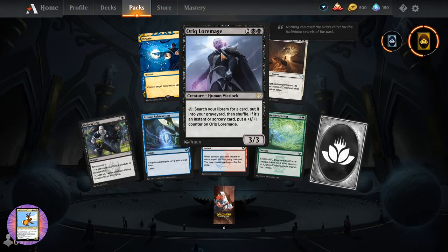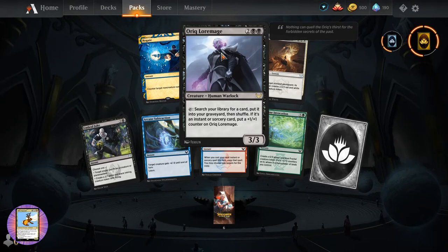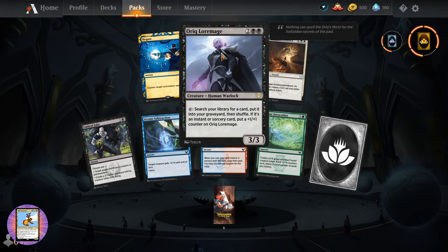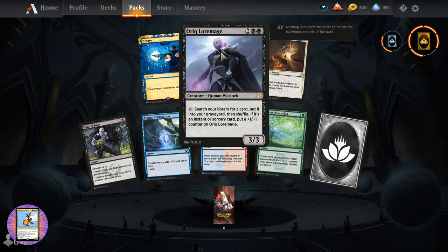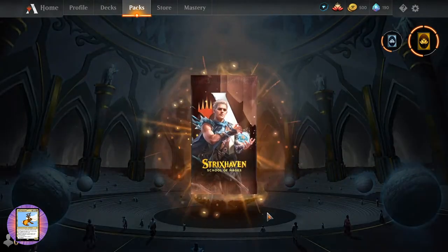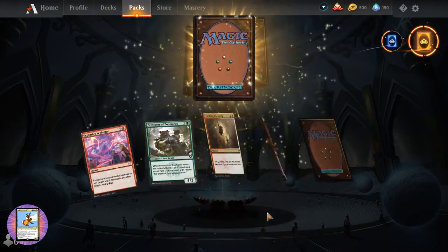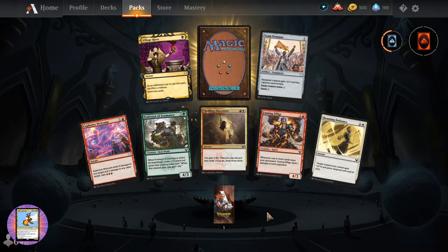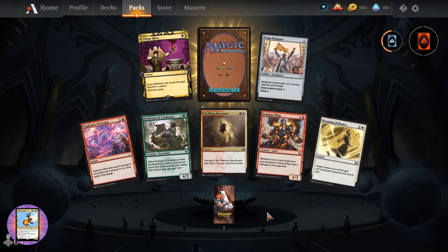Oric Lawmage - three-three for four. Creature Human Warlock. Tap: search your library for a card, put it into your graveyard, then shuffle. If it's an instant or sorcery card, put a plus one plus one counter on Oric Lawmage. And if you're just tuning in, use the code Play Strixhaven and you will get three packs of goodness - hopefully goodness, no guarantees.